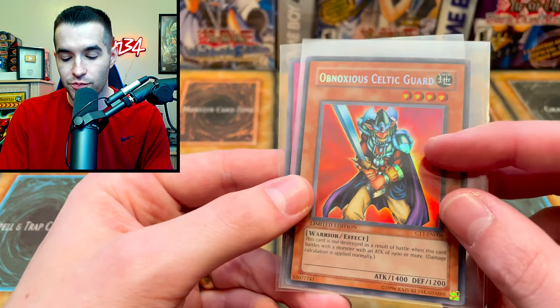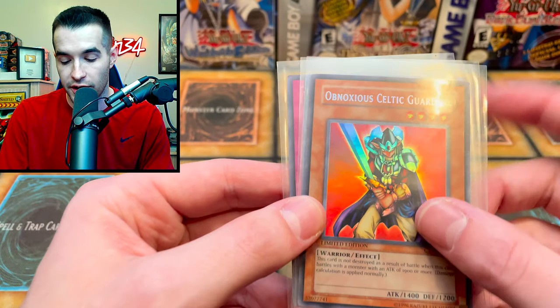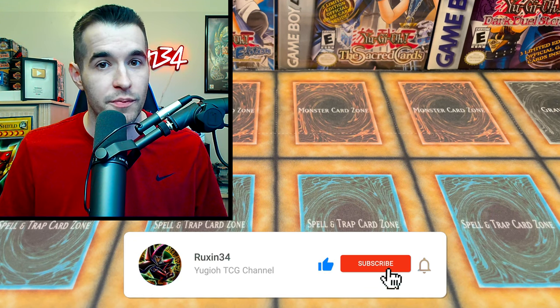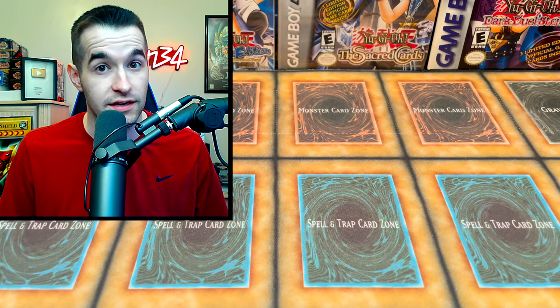First we have a giveaway. I'll be giving away a Misprint Obnoxious Celtic Guardian — this is normally a secret rare, but it's an ultra rare with secret lettering. Very cool. As well as a Slate Warrior and a Mask of Restrict. All you have to do is like this video, be subscribed, and let me know what you think will win. Will it be the Legendary Collection or the Mystery Box? Usually it's the Legendary Collection, but let's see if the Mystery Box can get an upset.